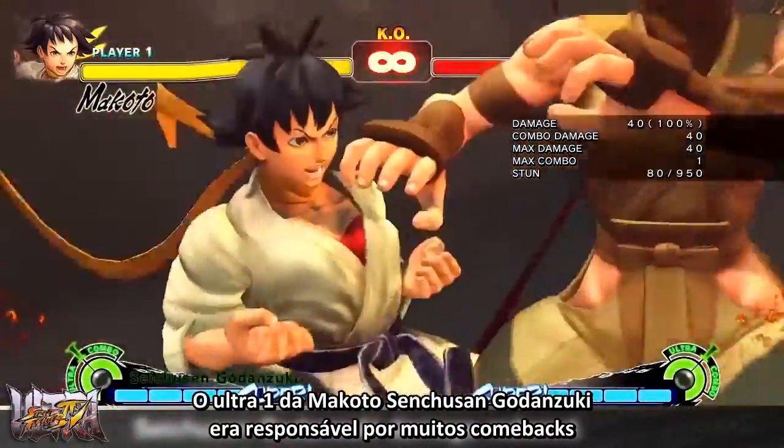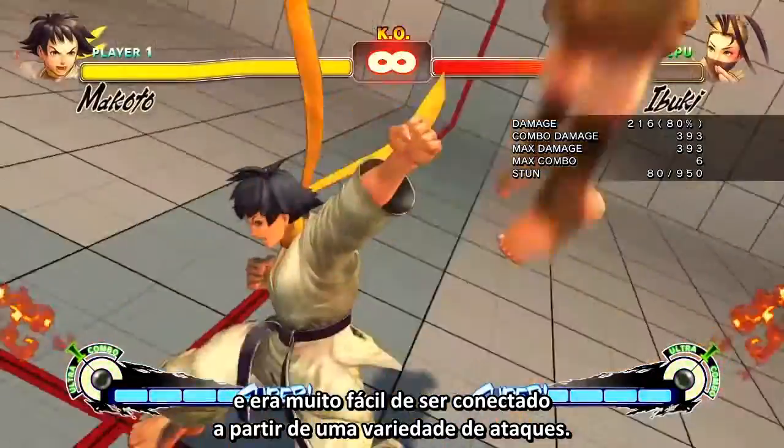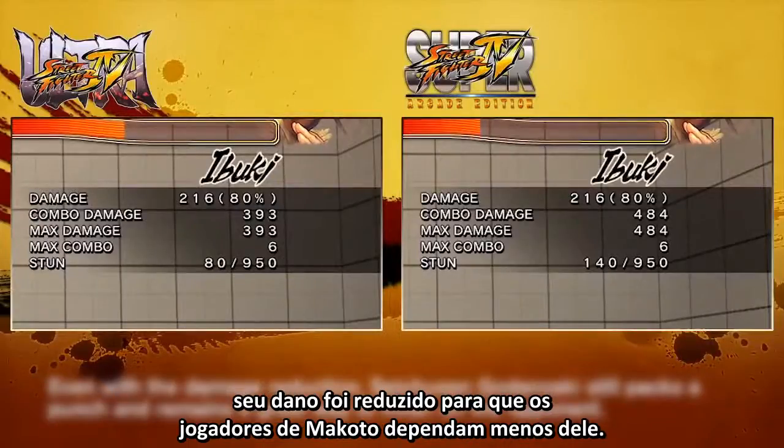Makoto's Seichisen Gozansuki was responsible for many comebacks and was very easy to connect off of a variety of attacks. Due to the fact that this Ultra is almost guaranteed to land once per round, the damage has been reduced so that Makoto players will depend on it less.